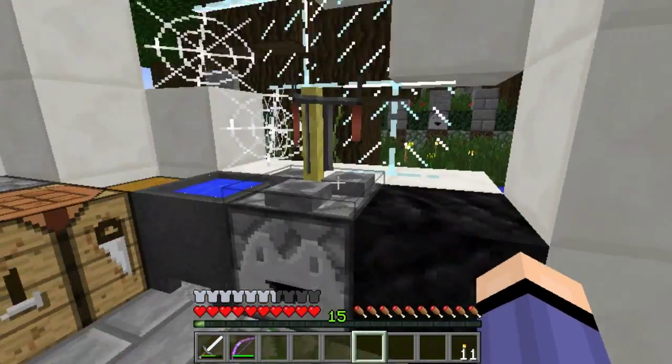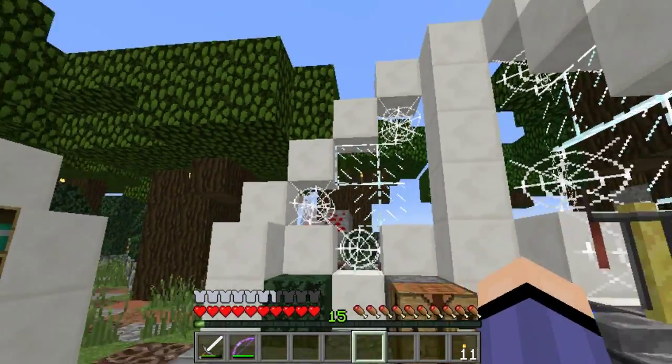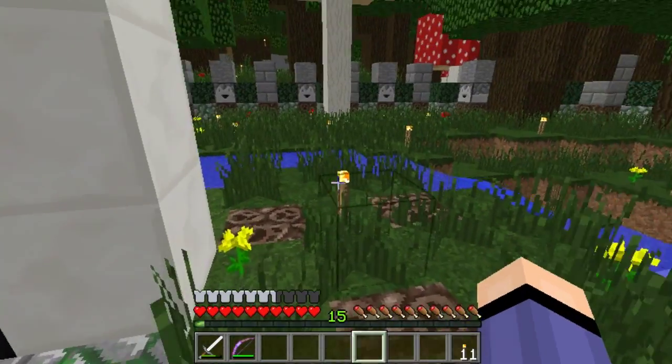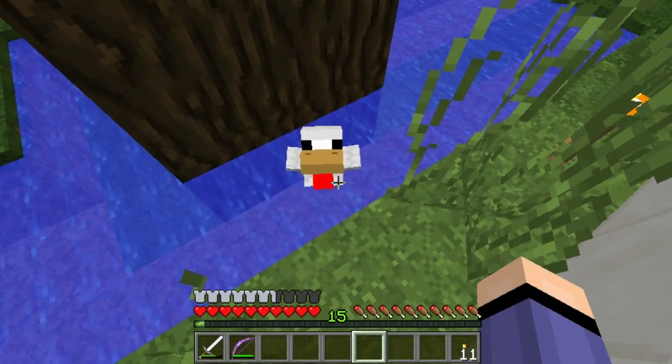We have our fairy tale chicken somewhere around here. He was sitting perched up on that brewing stand — oh, there he is. Here's our little — instead of a raven, we have a chicken. Hello chicken!